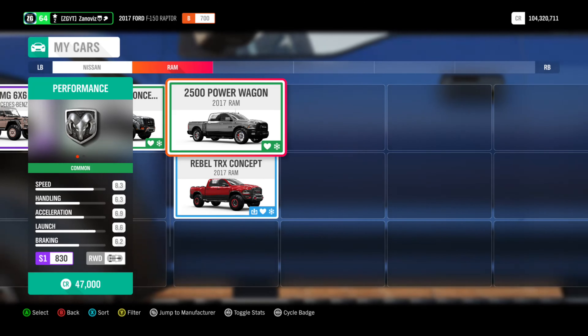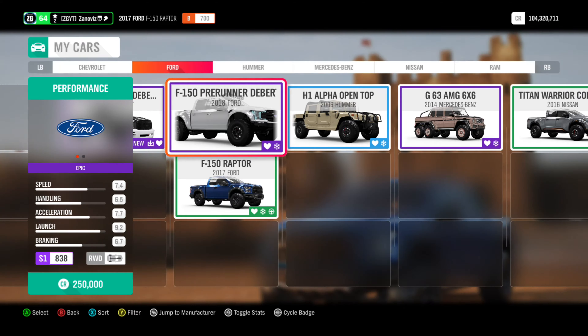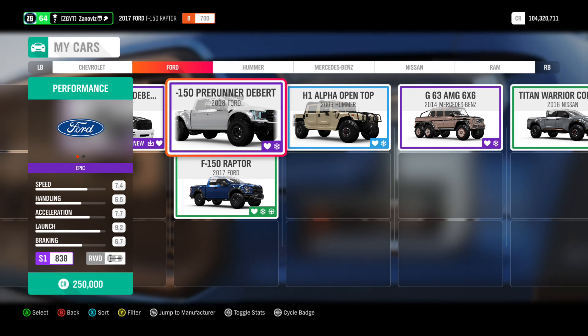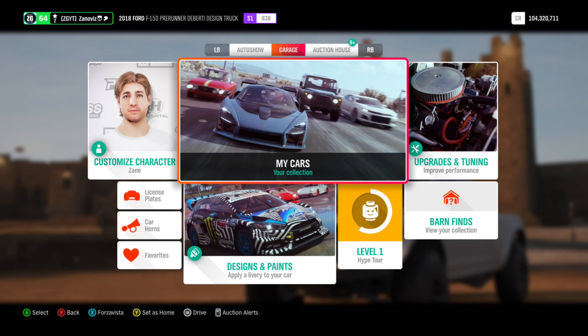The way this is going to work: it's Power Wagon versus Ram Rebel TRX, and we're going to do Prerunner versus Raptor. Whichever one wins represents that brand. If you want to see more of this, be sure to hit the subscribe button, smack that notification bell, and smack that like button to support the video.